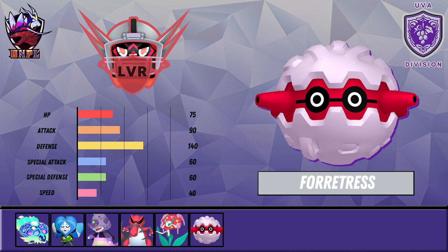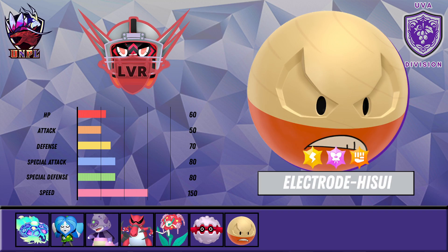Forretress gets moves like Earthquake and Bug Bite as well. Base 90 Attack is not bad for what this thing is — still allows it to do some damage. Obviously with the Fire-type quad weakness that's something we have to watch. Right now our Water type isn't exactly resistant to Fire types. We have decent switch-ins to special Fire types in Florges and Slowking, but we still need something to check those Fire types.